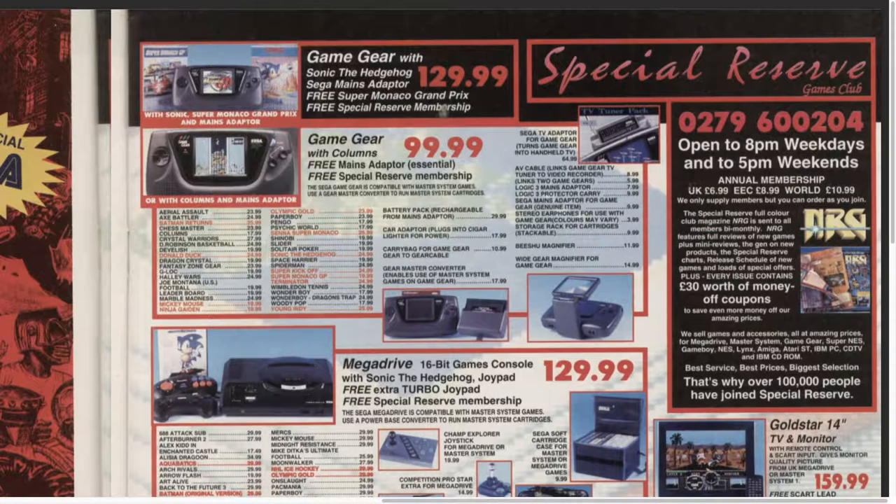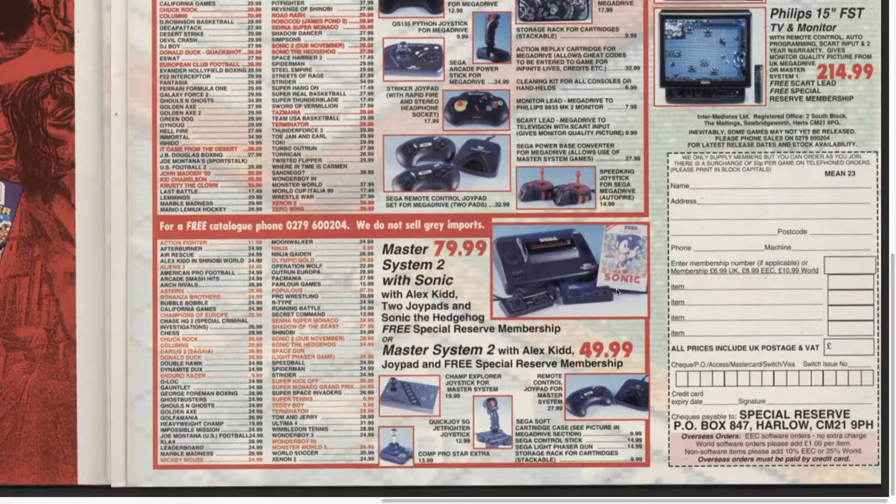Special Reserve membership open to 8pm weekdays and 5pm weekends. Annual membership: UK £6, EEC £8.99, World £10.99. Master System with Sonic the Hedgehog, Master System 2 with Sonic, Alex Kidd and two joypads - free special membership. Master System 2 with just Alex Kidd is £49.99. There's the old QuickJoy Jet Fighter, Competition Pro Star Extra, and the infrared control for the Master System.